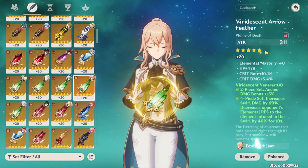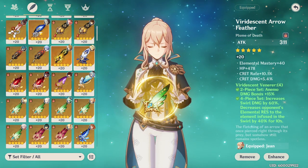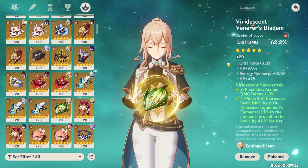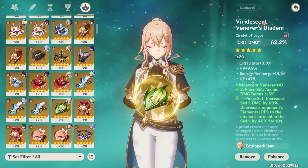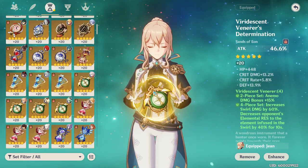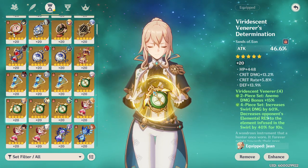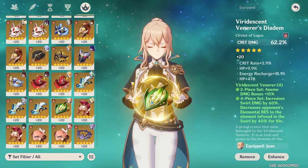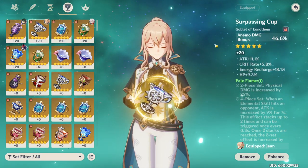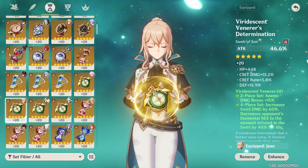All of these still pale in comparison to the four-piece Viridescent Venerer, as it just does so much for Jean's kit and the rest of your team. As for main stats, they're quite simple: attack percent on the Sands, Anemo damage bonus on the Goblet, and crit rate or crit damage on the Circlet to best fit your crit ratio needs.